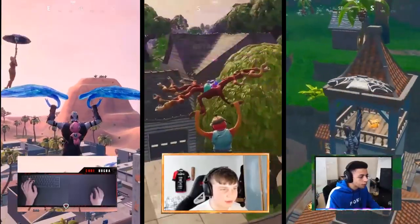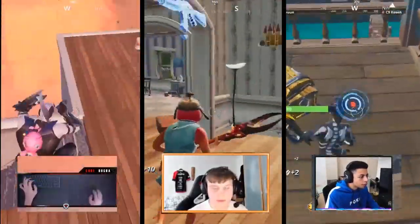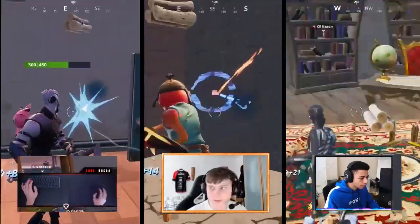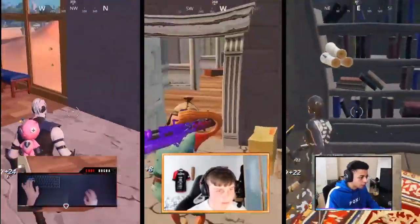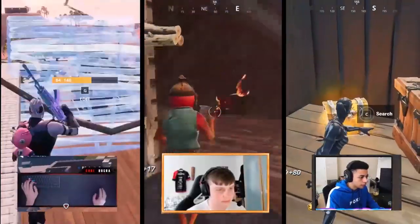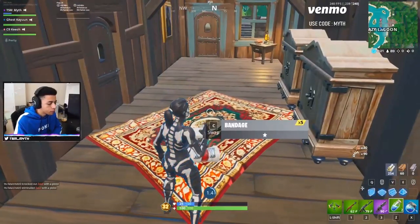If you watch professional players like Bugha, Benji Fishy, or Myth, you'll notice that when they play in tournaments, they try to land at the same drop spot every round. During week 3 of the Fortnite Championship Series Tournament, Bugha and his trio dropped at Paradise Palms every single round, Benji Fishy and his trio dropped at Retail Row, and Myth dropped at Lazy Lagoon with his trio.